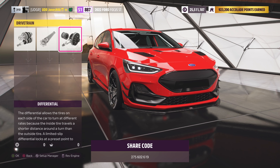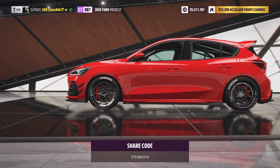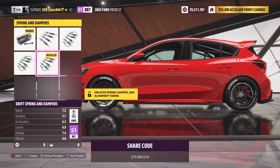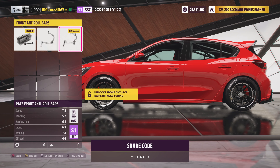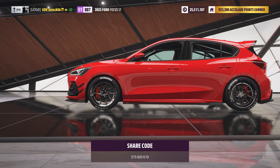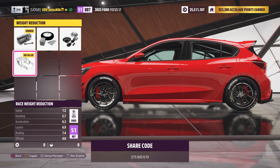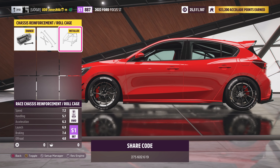On the platform and handling we have the race brakes, drift springs and dampers, race front roll bar, race rear roll bar, race roll cage, and the race weight reduction.